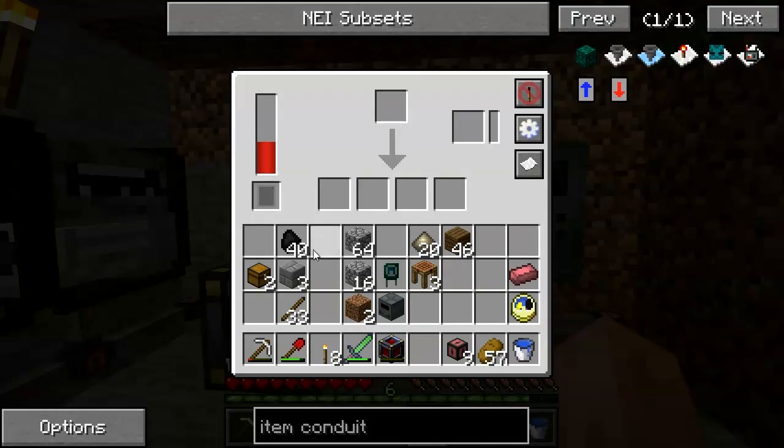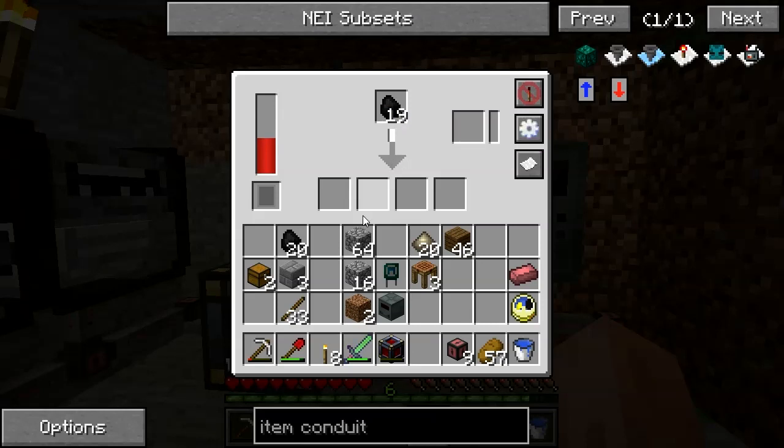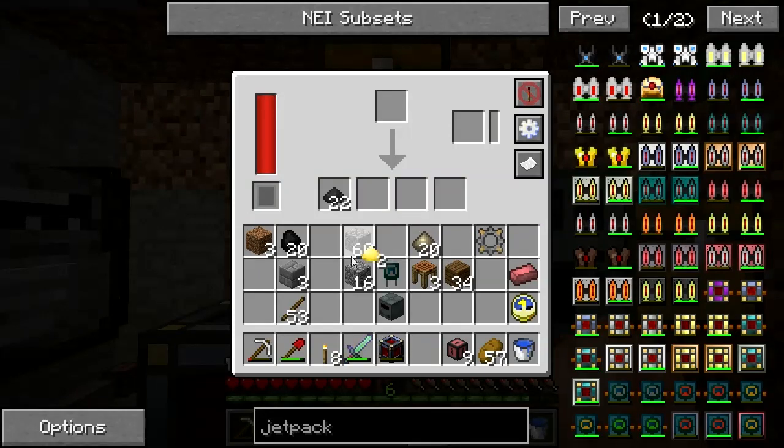Now I'm going to take some time and run some coal through the Sag Mill to see if I can get some sulfur. That's done — we've got a couple of sulfur, and we've got some pulverized coal, which I'm sure I'll end up needing for something else.